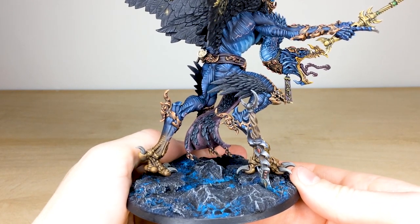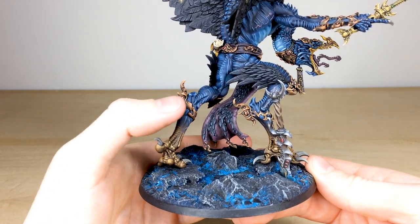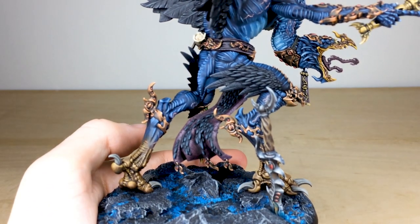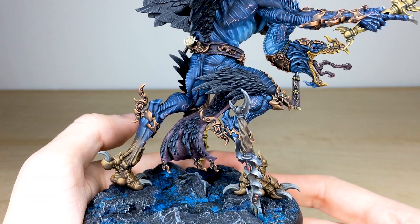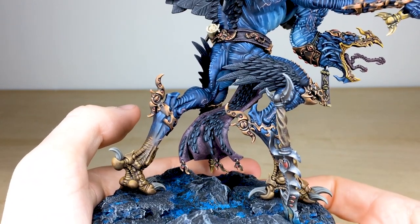Starting with the armored areas of the demon, you've got these little anklets and things done in full non-metallic metal copper. Getting in a bit closer, you can see all the little gems, fully done with all the blending and attention to detail that's been lavished across those areas.